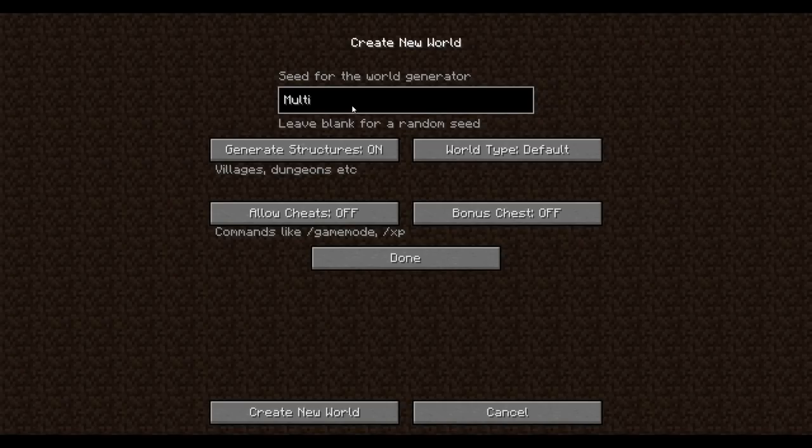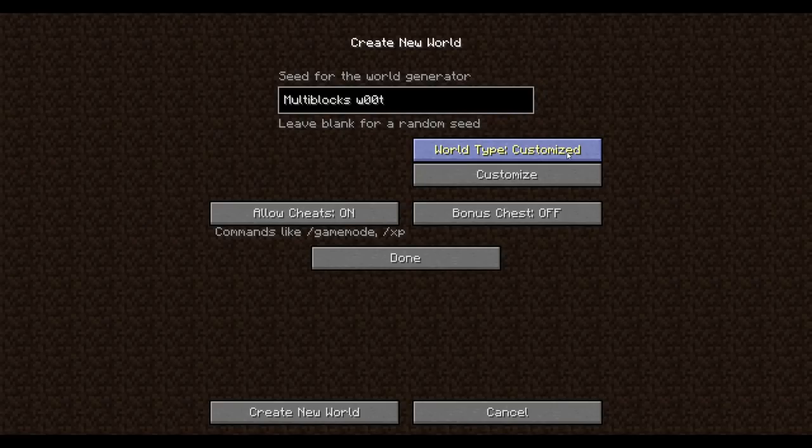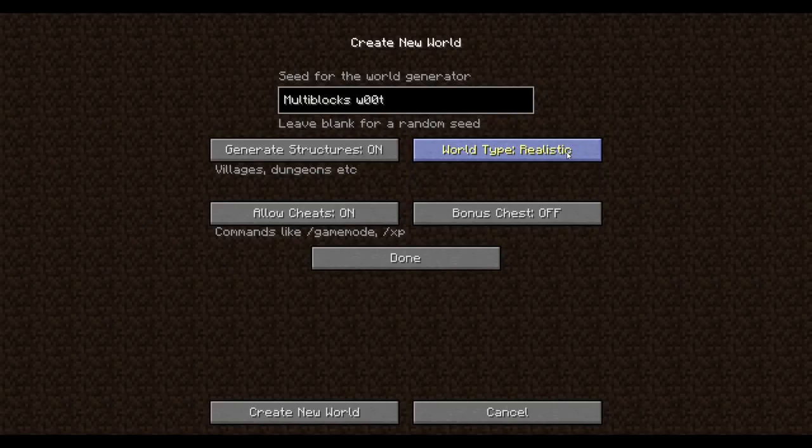Speed can be multi-blocks, woot! Because I'm a cheater, return Cheaton. I think you can play on any world type in this pack, so we're just going to do the default. I don't really do anything in the world. Default it is. There's no real gimmicks to this world here - it's just a standard Minecraft world. Not a sea block, not a void world.